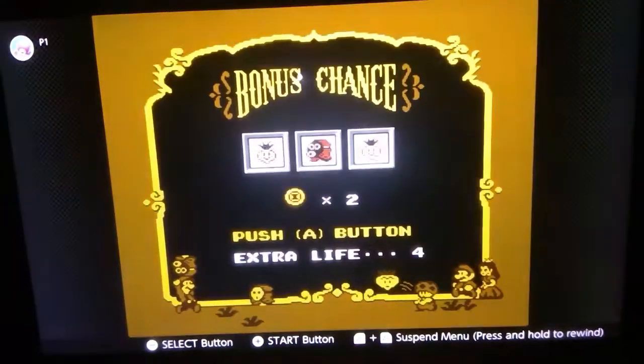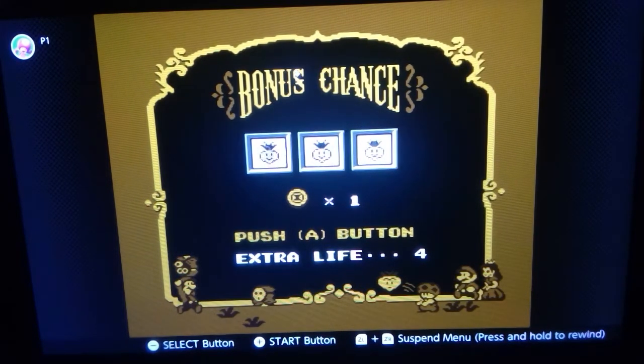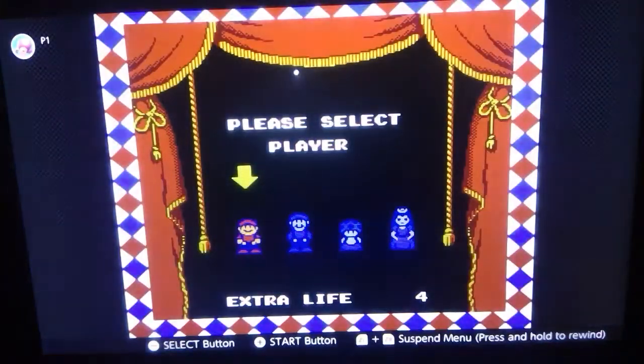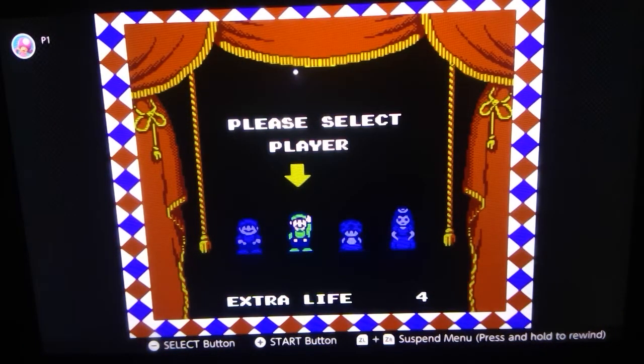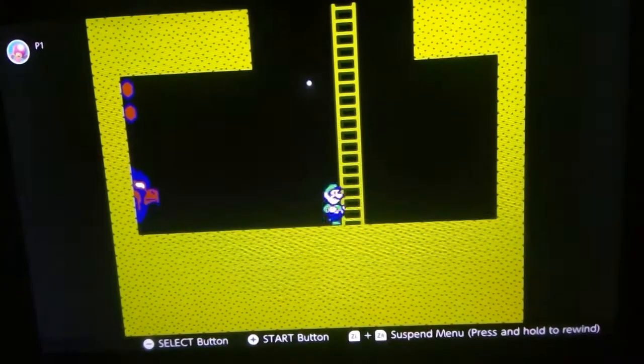Thank goodness. Let's see what we get. Nothing. Alright, that's okay — at least we get a cherry or something. Nope. Tough luck. Alright, let's go to the next level then. So here we are — World 2-3, everybody.